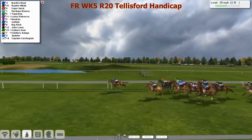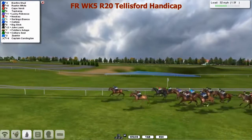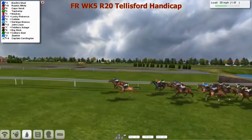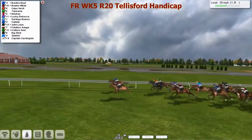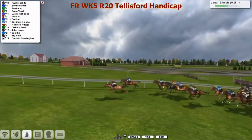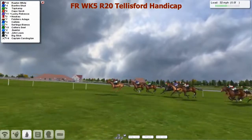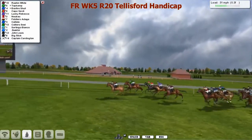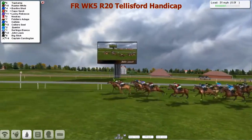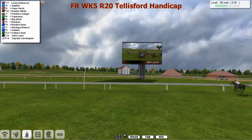There's 2 furlongs left to go. Ryan White in 2nd, Cape Verde running on nicely. But Ryan White is now definitely the biggest danger for Bonfire Schill, and Top Kump is also coming out of the pack. It's Ryan White who picks it up at the last furlong — Bonfire Schill looks on empty and Top Kump is now the biggest chaser. It's Top Kump who just gets them at the line, Ryan White 2nd. It's very close for 3rd — I could not make out who that was, but what a race.